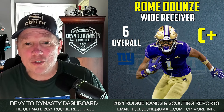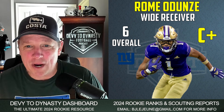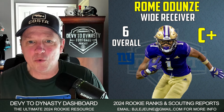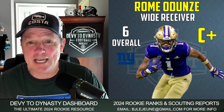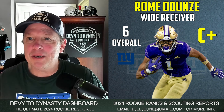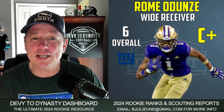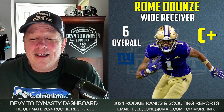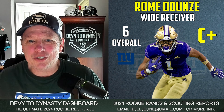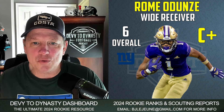With the sixth pick in the draft, Rome Adunze — he has him going to the Giants and I give this a C-plus landing spot grade. He profiles as an immediate plug-and-play player; they are looking for their number one receiver. I'm assuming Daniel Jones is coming back as the quarterback. Adunze is going to be immediately demanding targets as the sixth overall pick. I've got a C-plus because it's just hard to get excited about a Giants pass catcher — Daniel Jones coming off a knee injury and a lot of unknowns in that organization.